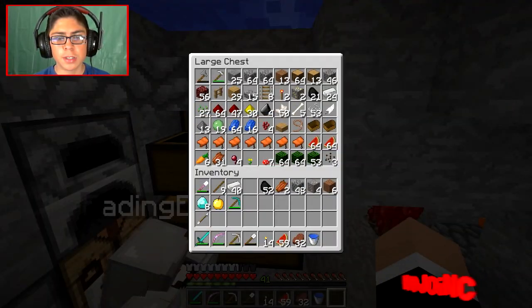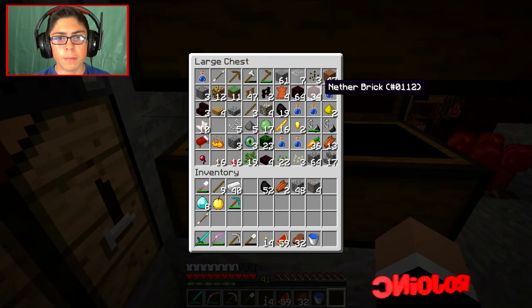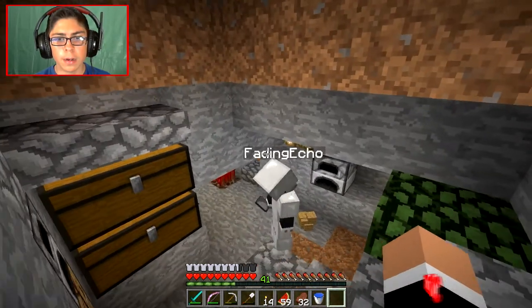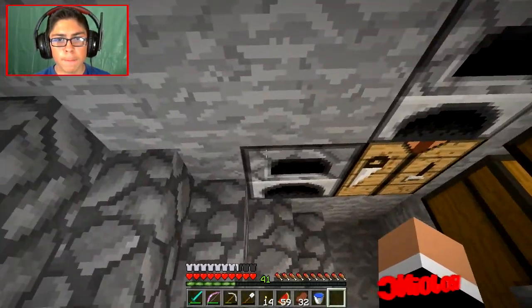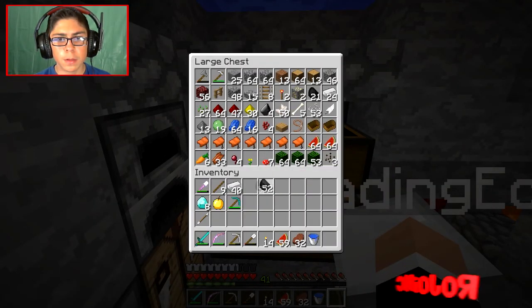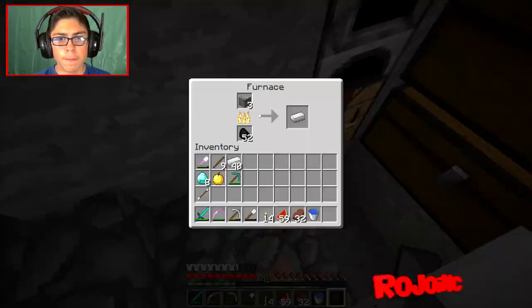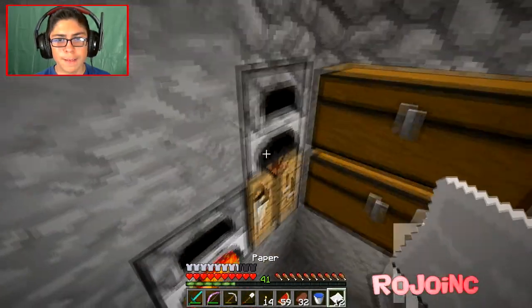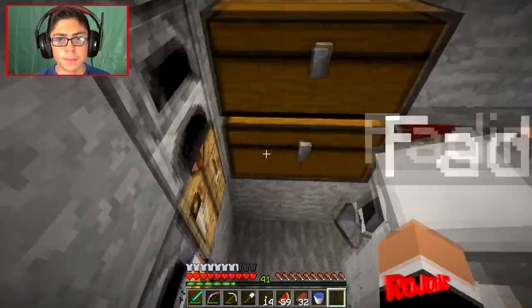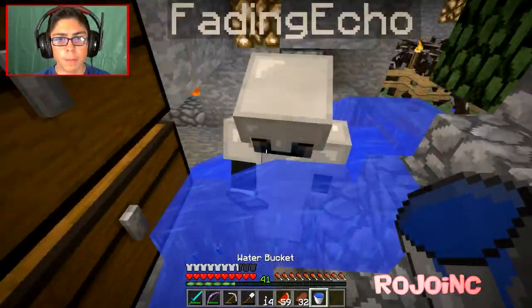I'm just making sure there's none in the chest. I got fifteen papers. We're gonna need wood. Got the leather. I need leather. Cory, give me the leather please. Just roll the leather. No, I used to — I just didn't realize.